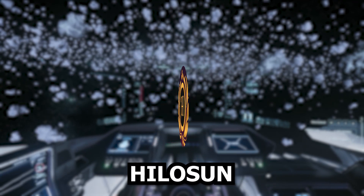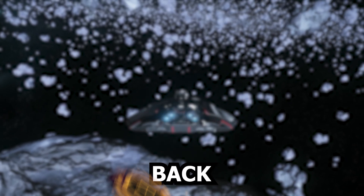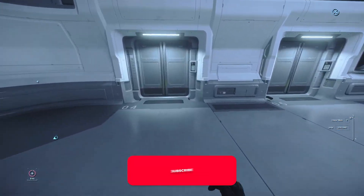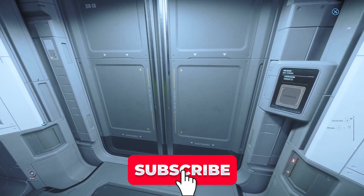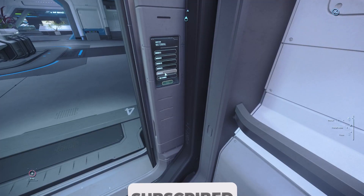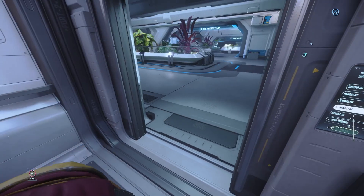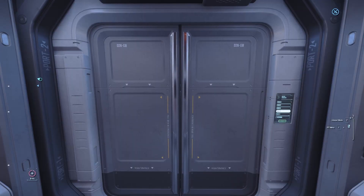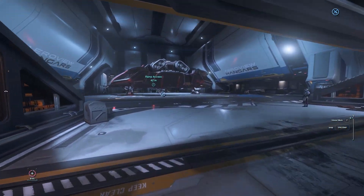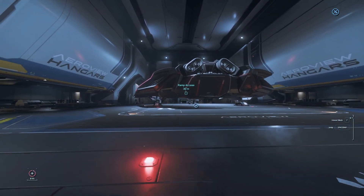Hello everyone, my name is Helosun and welcome back to Star Citizen. There's something I really want to show you all and it's honestly amazing. I call it the fastest ship in the seven universes. Put your heads together for my new addition to my collection — the Mercury Star Runner.